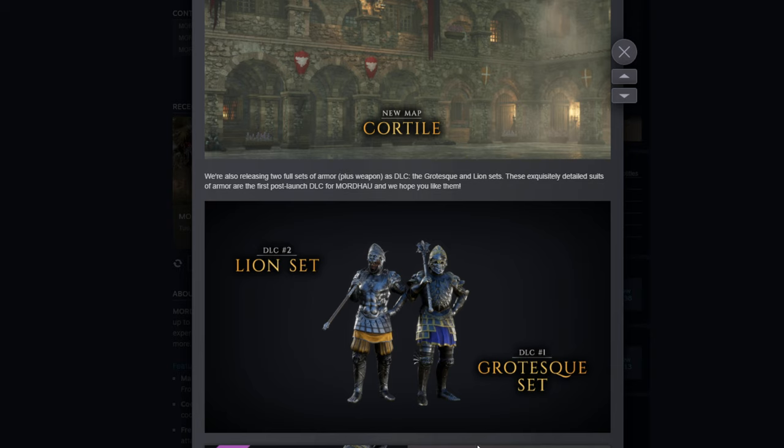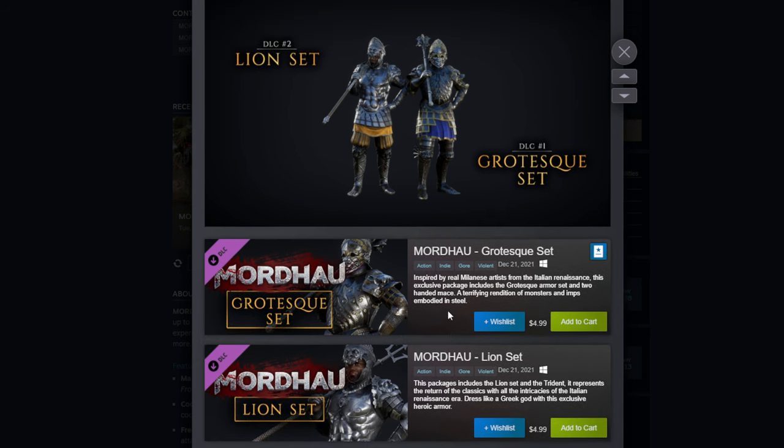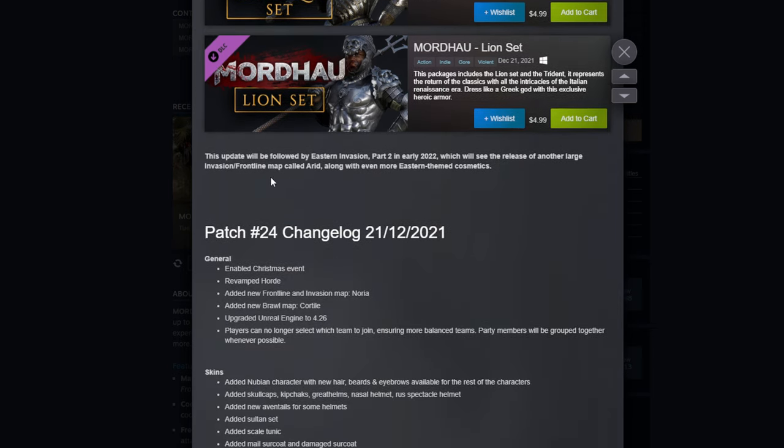We're going to see the price point reveal here. I'm going to guess 15 bucks a pop? 5! Oh yeah, easy money — 20 total. For a full armor set, 5 bucks, considering how long it takes to grind gold in this game — that's pretty cool, especially for newer players. This update will be followed by Eastern Invasion Part 2 in early 2022, which will see the release of another large invasion frontline map called Arid along with even more eastern themed cosmetics.